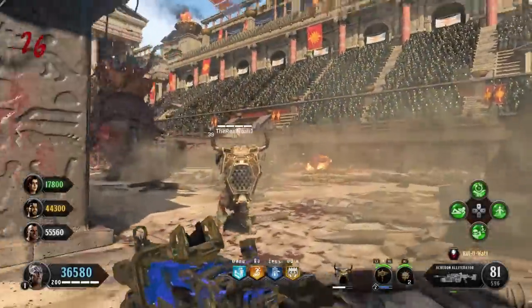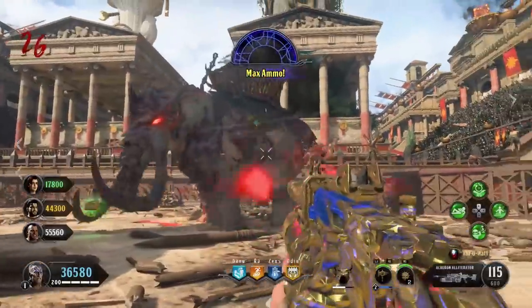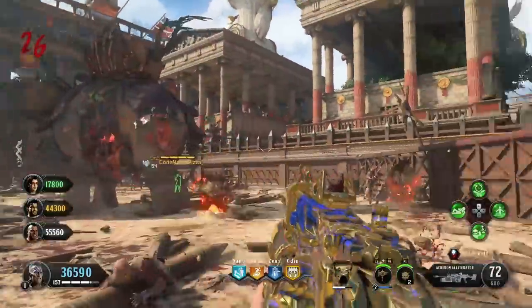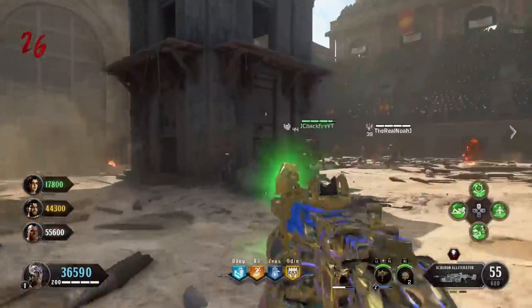My name is MrDalekJD and today I'm going to be giving you a full easter egg guide on the map Nine, so you can complete the main easter egg quest, get yourself the achievement Venerated Warrior, which is to defeat the most venerated opponent — the main boss.